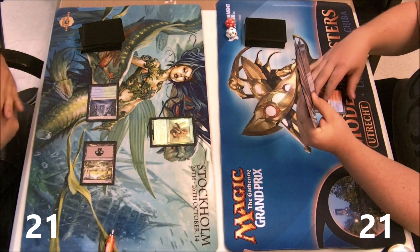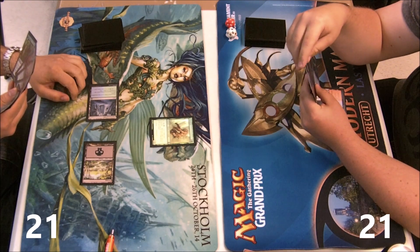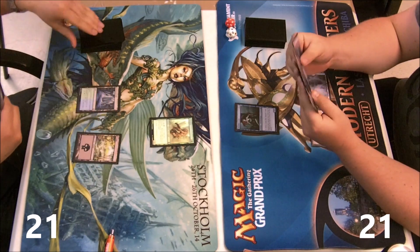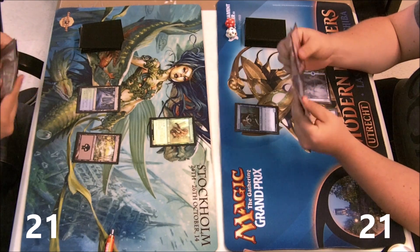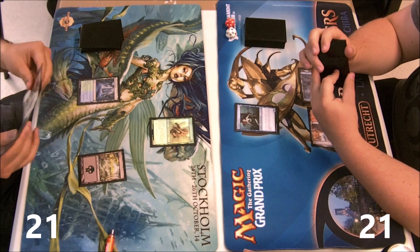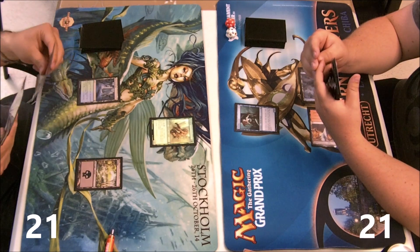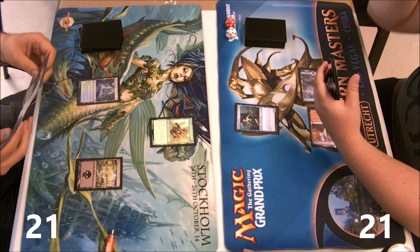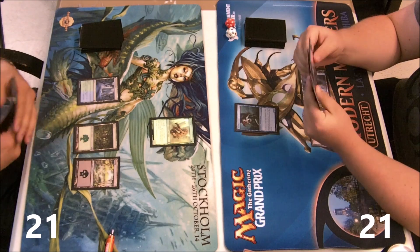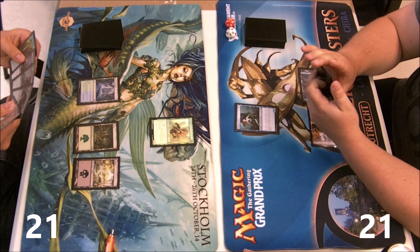Things are working out great so far. I could bounce the werebear to push his curve back, but since my hand is stocked on lands and I have stuff to do, it feels like I'd rather let him play a four or five drop and then bounce it — then play Burning Vengeance the turn after that, flashback bounce it again, and get to work.